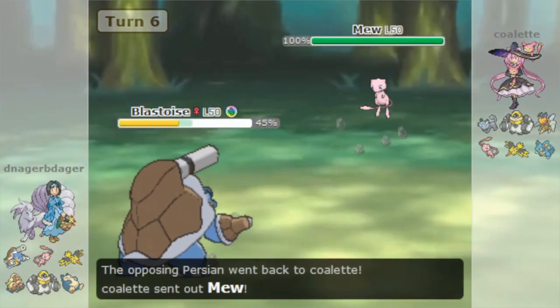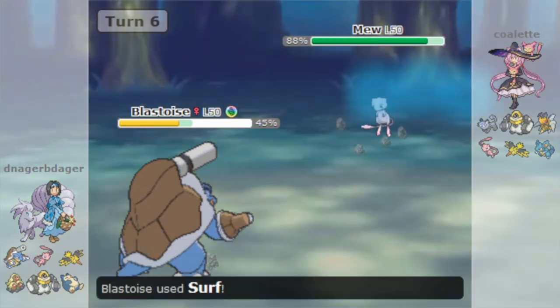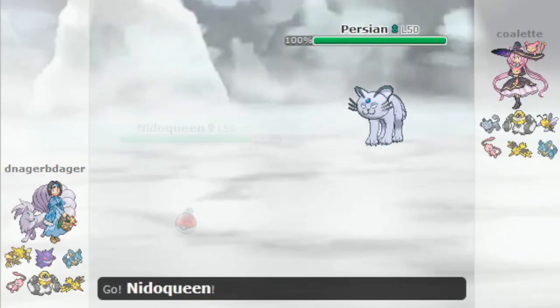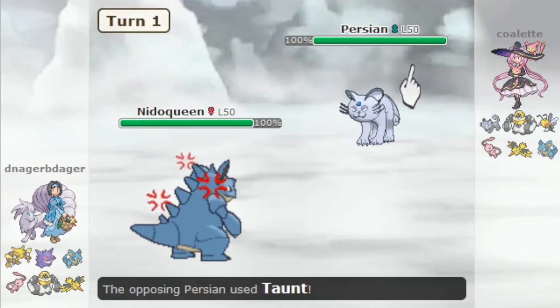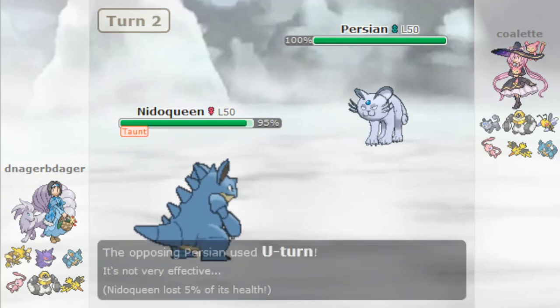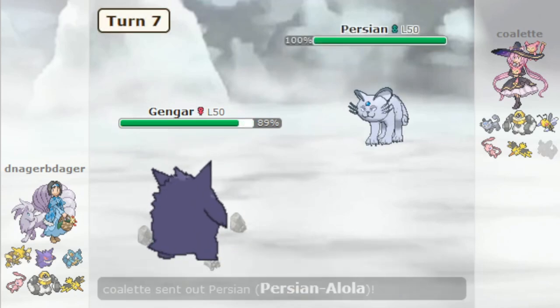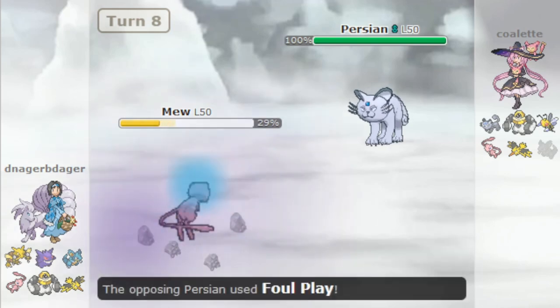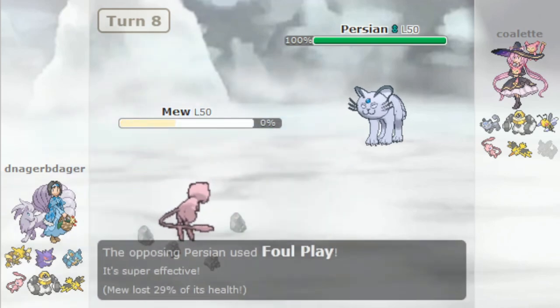Foul Play isn't all that Alolan Persian has in the movepool department either. Worried about Zapdos or Chansey switching in and healing off everything the cat can do to them? It's got Taunt for that. Worried about having to predict something switching in that Alolan Persian won't do well against? That's what U-turn is for. Foul Play's solid damage on most targets, combined with a great speed stat and a low number of viable Dark resists, can make Alolan Persian a surprisingly difficult Pokémon to switch in against.